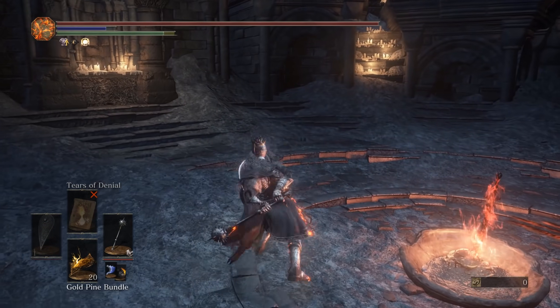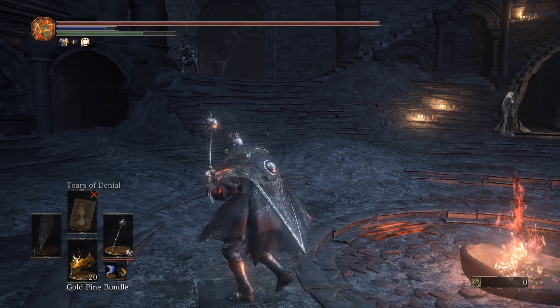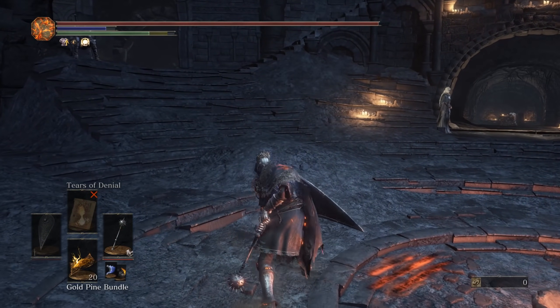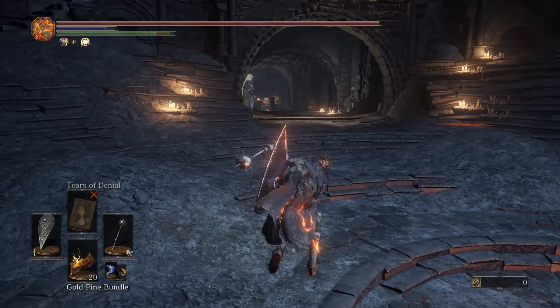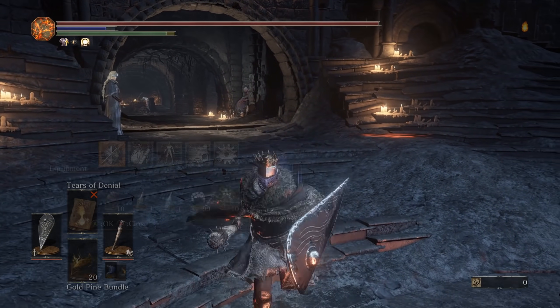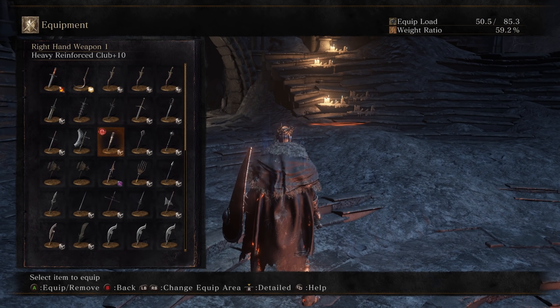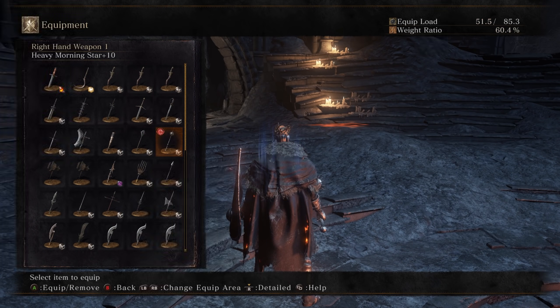Hammers have really good R1s. Honestly, the R1 is basically the highlight of the Hammer class. When two-handed, you get Hyper Armor. You'll never really see me use the Mace, the Morningstar, or even the Reinforced Club one-handed, because they don't actually get their Hyper Armor like they do when you two-hand them. So the two-handed moveset on the standard Hammers is definitely the way to go.